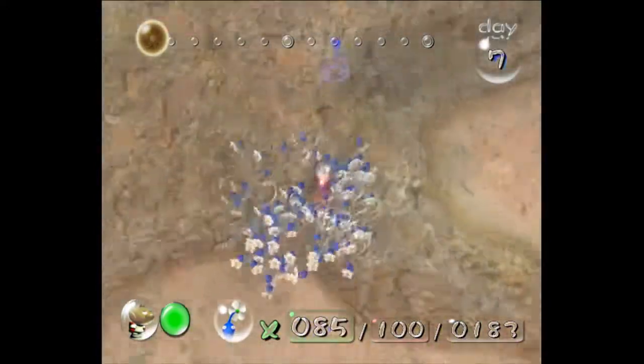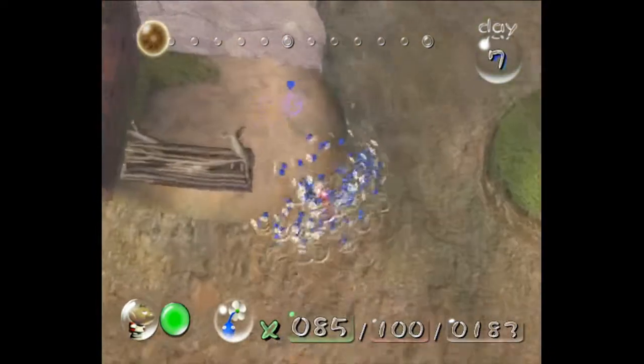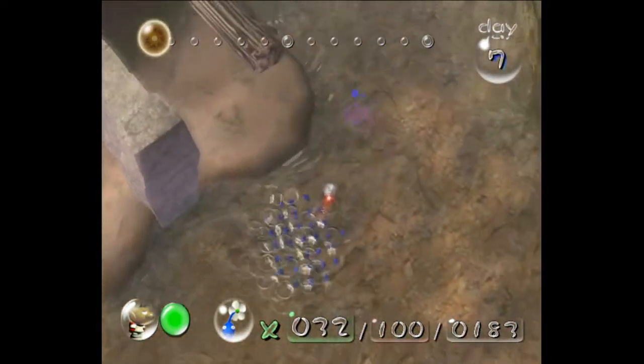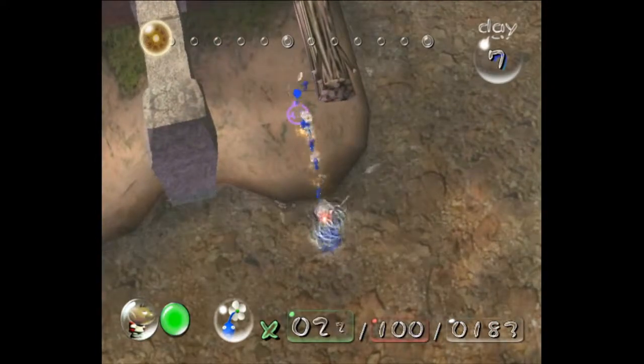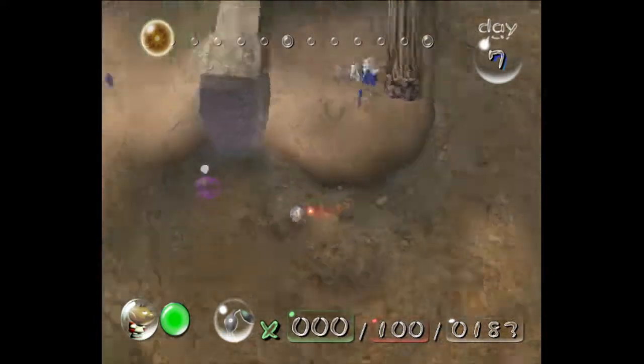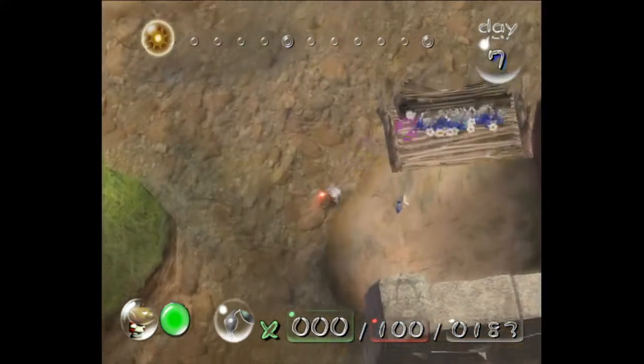And then whistle all the blues that we dismissed there. You want to put about half and half on these bridges. I like to put more on the first bridge just because it takes longer — so slightly more than 40 on the first bridge, and slightly less than 40 on the second one.